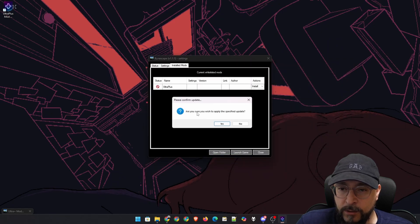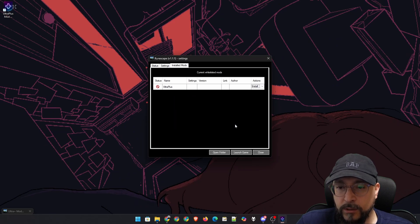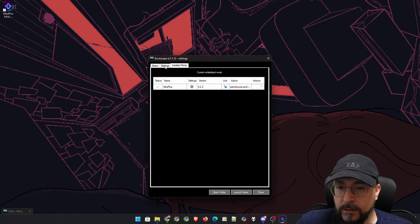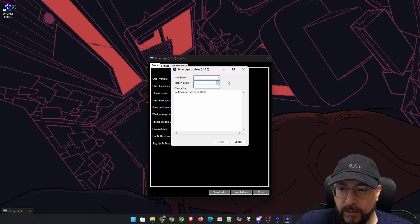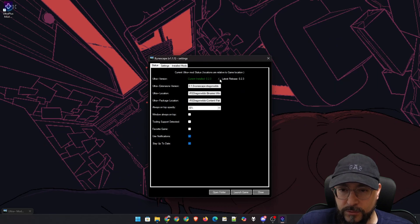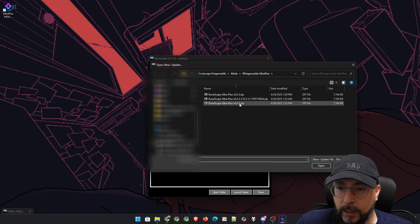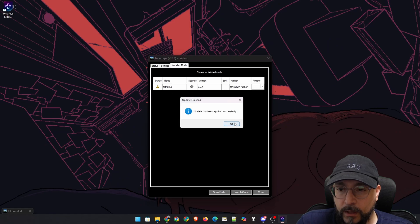We click the actions button, then install, and we're treated to a Windows Explorer window. We navigate to the location we downloaded our version of UltraPlus. I select the one downloaded from Nexus Mods and click Open. It says: are you sure you wish to apply the specified update? Yes. Would you like to preserve your settings file? No. Update has been applied successfully. So 0.2.3 is apparently listed as latest, but clicking on the version shows it doesn't detect any newer version — so we have to manually update by going back to installed mods and selecting 0.2.4. Yes, preserve settings — no. The status shows an exclamation mark because it probably reads the latest version from the Nexus page and can't detect that this newer one is coming from their Discord.